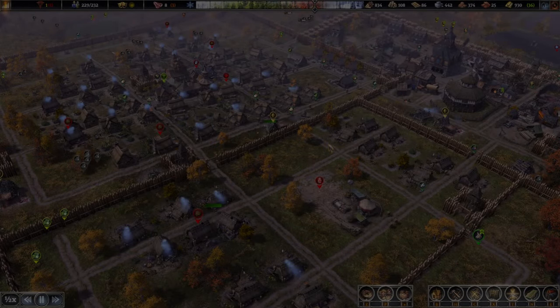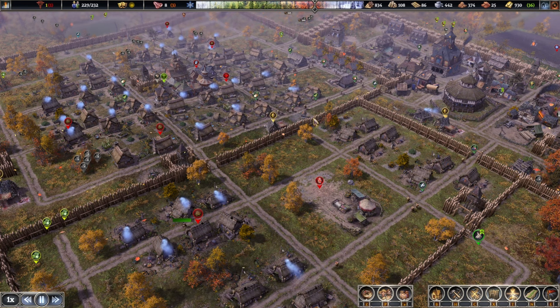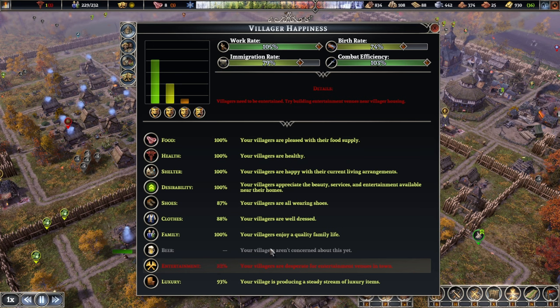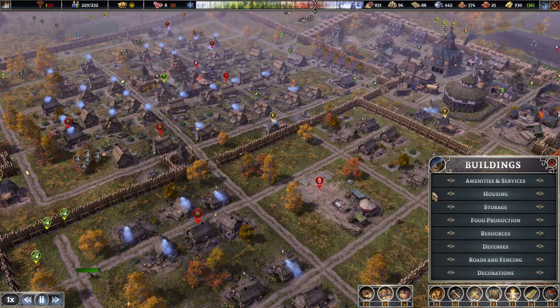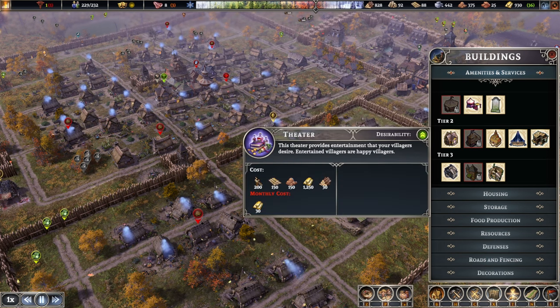Hello there, and welcome back to another episode in our Father's Frontier series. Let's jump straight into it. It seems our villagers are a little unhappy - entertainment is pretty low. Let's have a look at what else we have access to. Oh, the pub and theater.